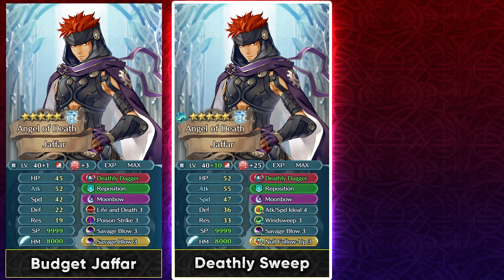If you want to invest into him, you can get some good fodder from the divine codes with Attack/Speed Ideal 4. He can run Windsweep now with Null Follow-Up sacred seal, so he's not going to have the highest offenses since we're using that sacred seal slot. But this at least allows him to safely initiate combat and spread chip damage — in this case doing 17 chip damage with his weapon and Savage Blow. Definitely something you can do if you want to keep his weapon.